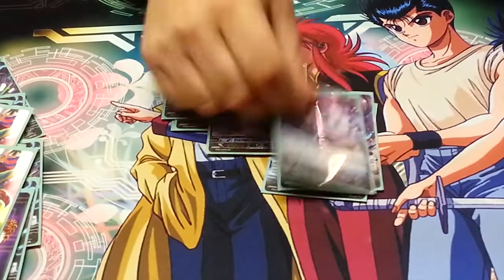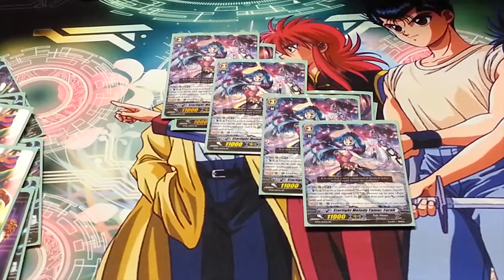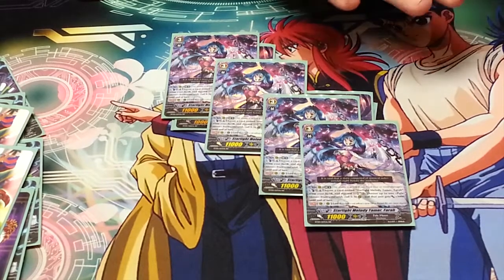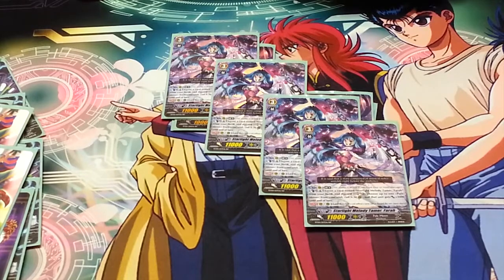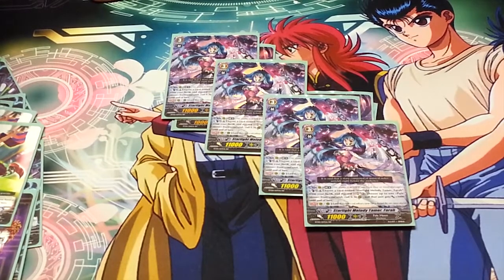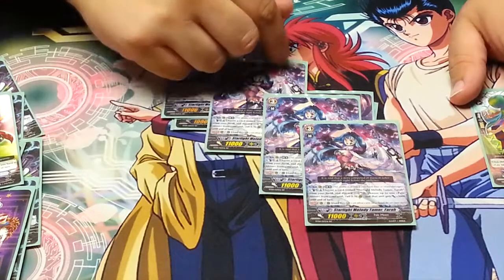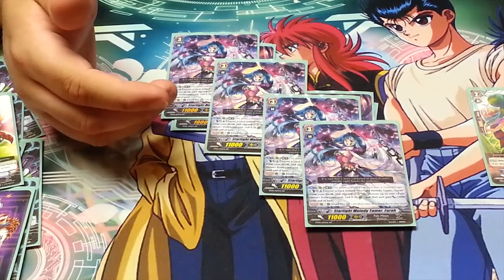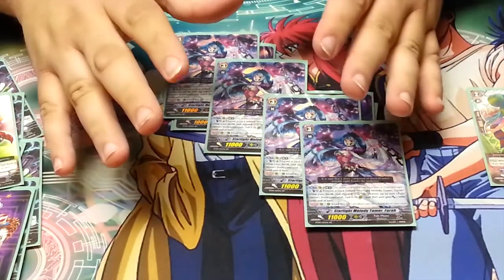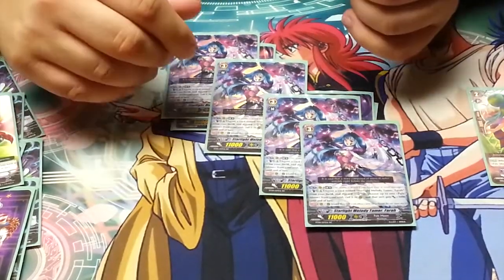Finally, I run four copies of Starlight Melody Tamer Farrah. Farrah's ability is when you're at LB4, you can Counter Blast 1 and persona blast to soul charge two, pull a Pale Moon from your soul, put it on a rear guard, and that unit gets plus 3000 until end of turn. The best units to pull out with this are Jumping Jill and Jumping Glen — if you pull Jumping Jill, she gets the plus 3k from her own ability and the plus 3k from Farrah's ability, putting her at 17, which is a good number. Getting these columns together is worth the effort, but the mainstay of the deck is allowing yourself to hit stand triggers, so do attack with one of your columns first.